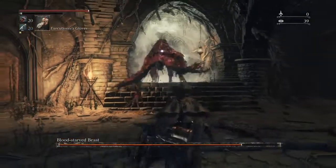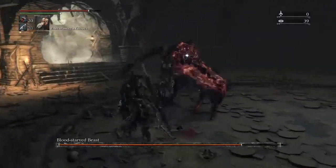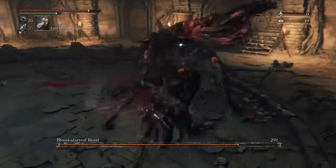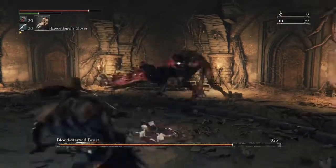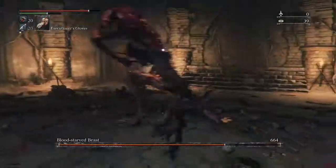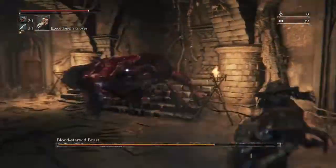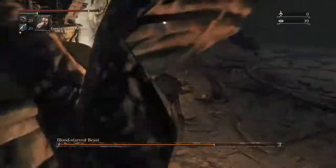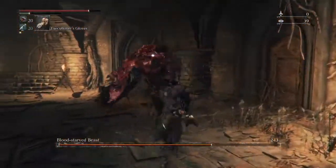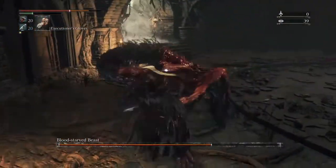He telegraphs quite a lot of his attacks, particularly in the first part of the fight. He becomes a lot faster in the second part, so using his telegraph attacks to your advantage really helps. You can go off on these big combos, but it really is better just being behind him. He doesn't tend to do too much to you when you're in behind him, so if you get the opportunity to get in behind, just start spamming a few R1 attacks.